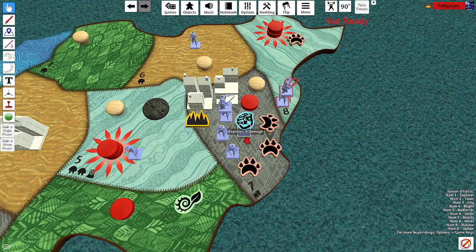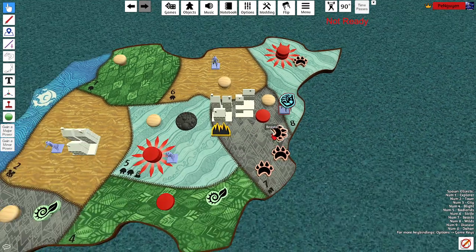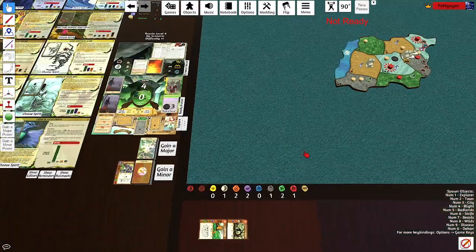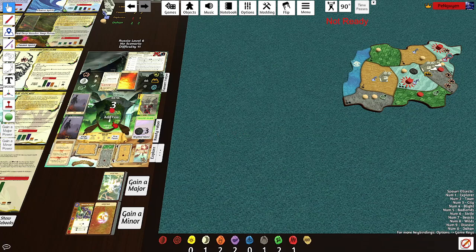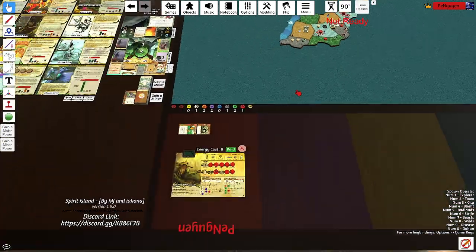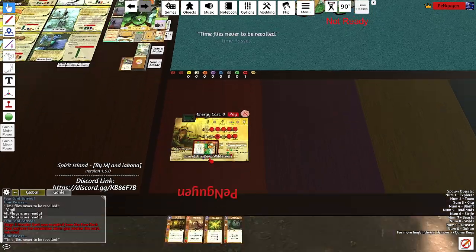One, two — we're going to push this, so two, three, four, five, six, seven — push it here. That gives us one fear for the push and two fear for killing more than five explorers. That's the end of this turn.